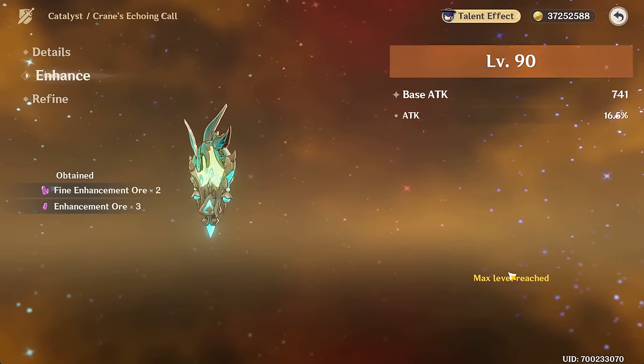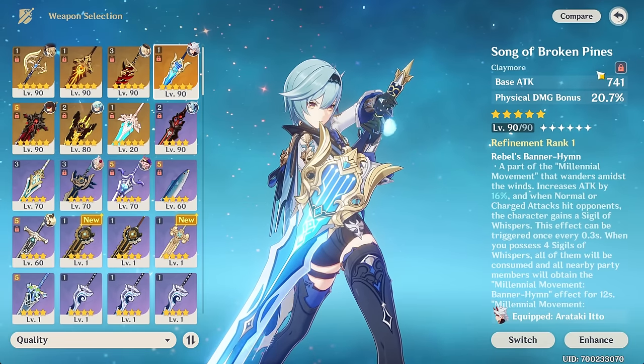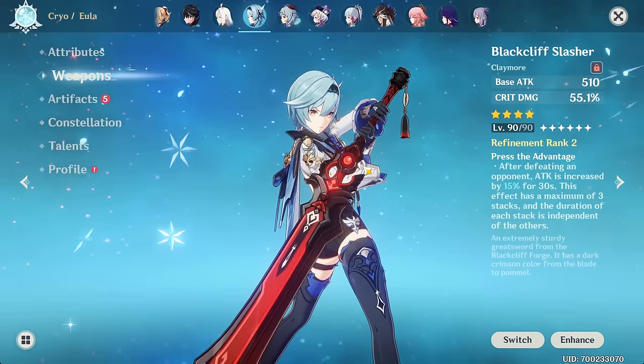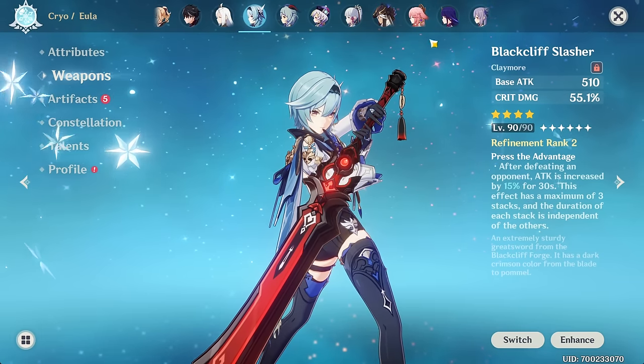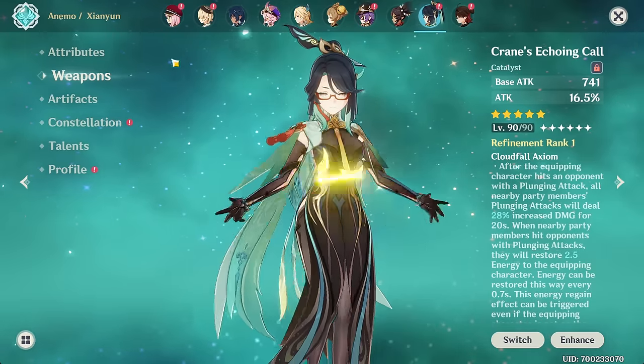679 base attack going up to 741. Is that the highest actually? 741 is the highest in the game, just on par with some of the other crazy ones like Song of Broken Pines and one of the swords — Aquila. I kept trying to remember that. It's like the one standard sword I don't have yet still.